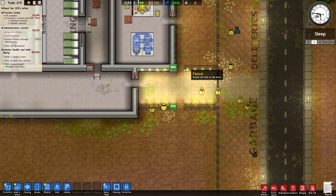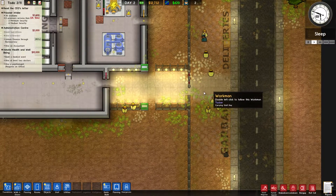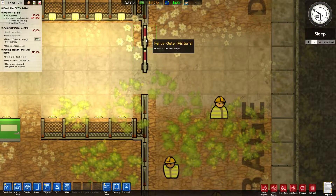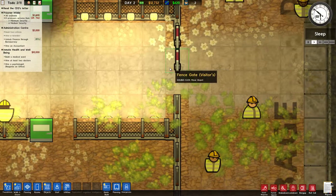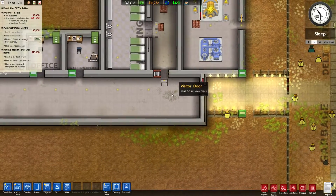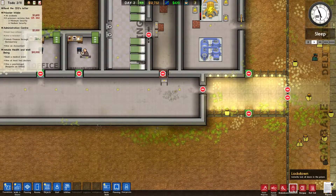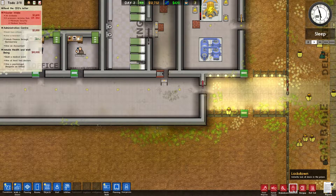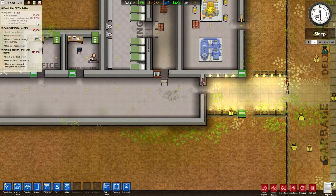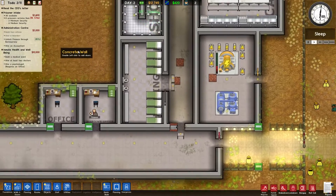So the prisoners are coming — you'll see this start flashing soon. I'll get $3,600 a day for housing these prisoners. You can turn it into a super max and get big money, but they're more likely to cause a ruckus. It is a really fun game. Make sure everything's locked up tight.